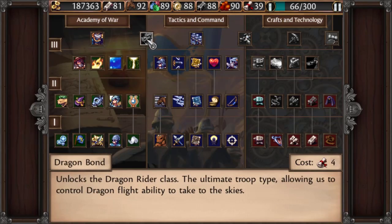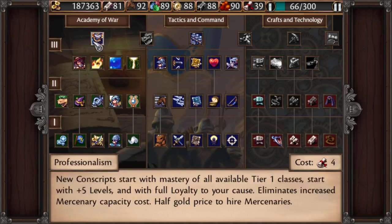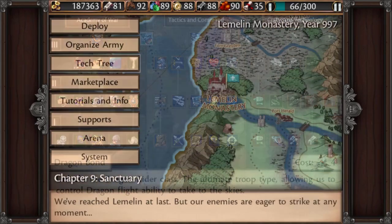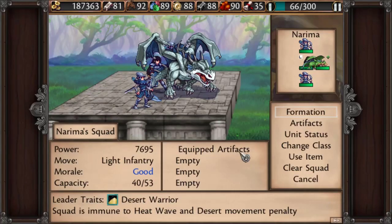I'm going to go to the tech tree. This right here is the dual capstone Dragon Bond, which means you unlock the Dragon Rider class, which makes you a flying unit. And if you have a majority of these in a squad, the squad is a flying squad that can soar through anywhere without worrying about terrain at all. To get to this, you need to have all of these prerequisites and these two capstones. It is a late-game tech for sure, but all you have to do is play the game and you'll eventually get to Dragon Bond and build these guys.